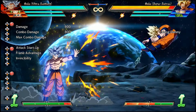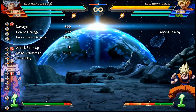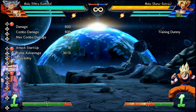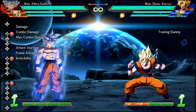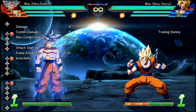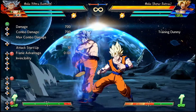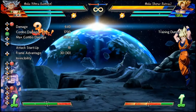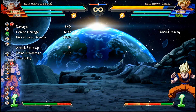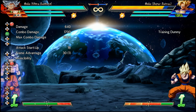Now for a look at the new properties: it's 3 frames faster on start-up, coming out on frame 18, and now you have 5 more frames of hitstun to work with. The new hitstun probably creates new links for UI Goku to mess with, and it also means he's no longer reliant on using 2M in order to combo into this. Whether or not this has any implication on his optimal combo routing has yet to be explored.